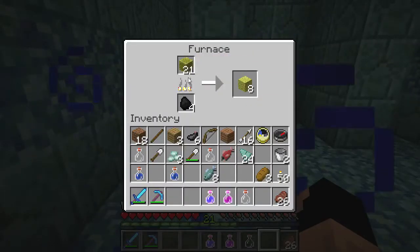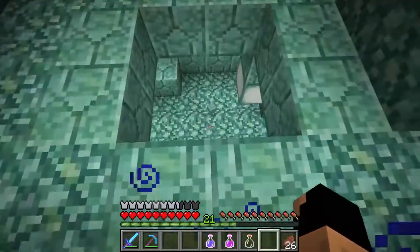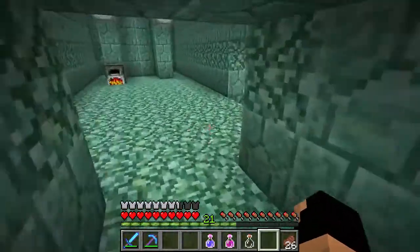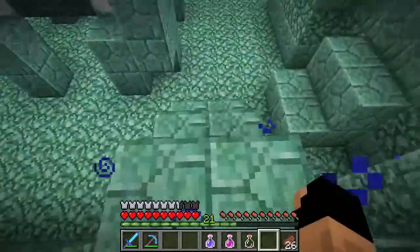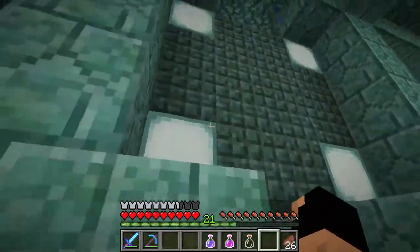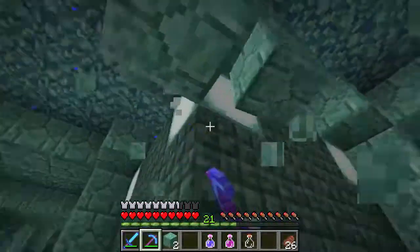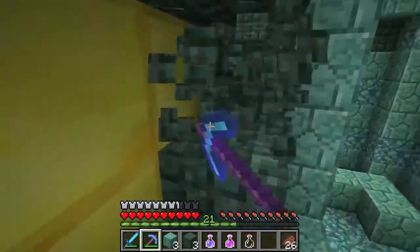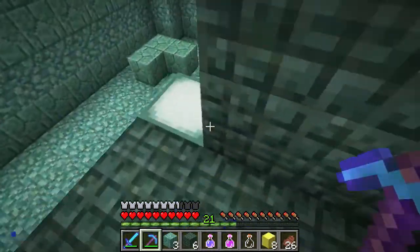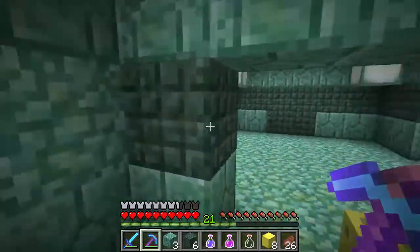I was laying down dry sponges, picking up water, and cooking the wet sponges in the furnace to reuse them. I wanted to show you this room first — it was really hard to get all the water out of. There are some residual sponges here. According to what I read online, there are gold blocks inside. Let's dig through here — there's the treasure! That is so cool.